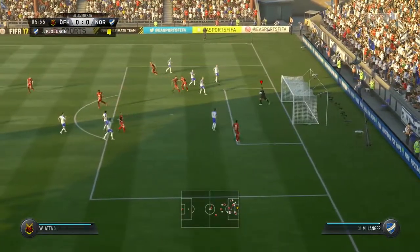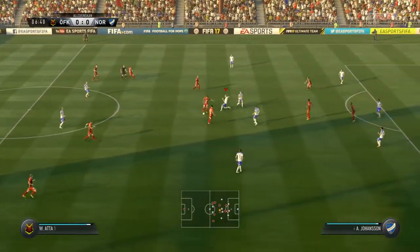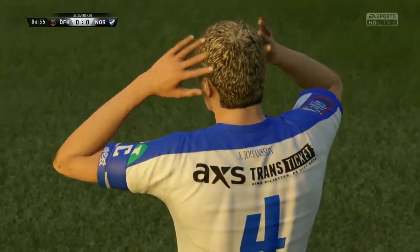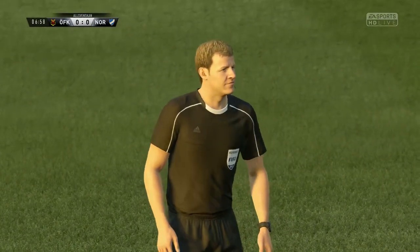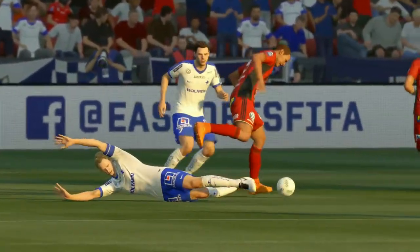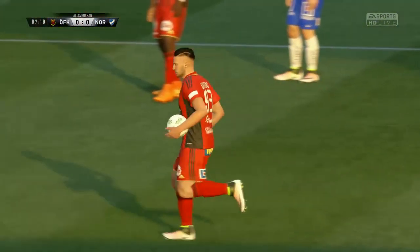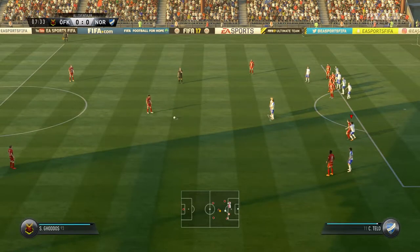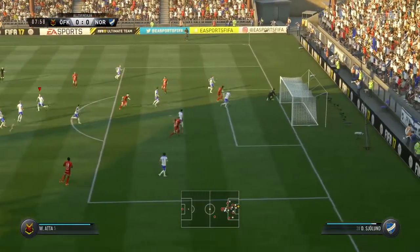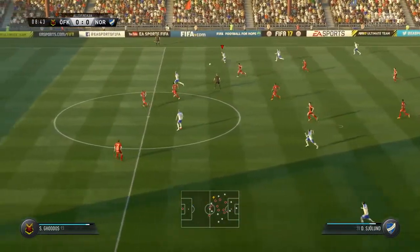Very straightforward save for the goalkeeper. That's an easy interception — the pass wasn't a very thoughtful one. The referee's got to manage this match, and giving the foul is quite a good thing to do. He goes for goal with his head — got his head to it well, but no power. He got there first to find some space but couldn't apply the finishing touch.